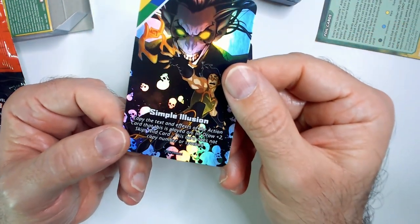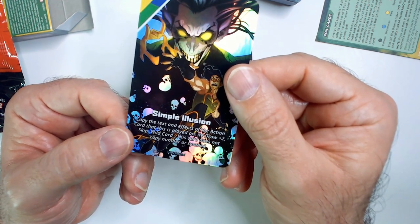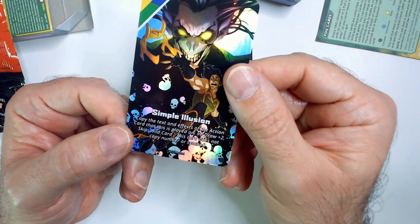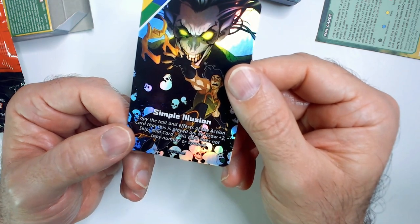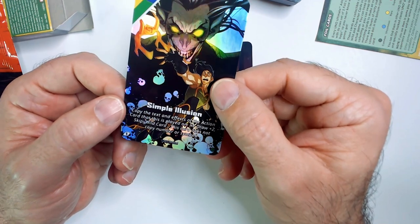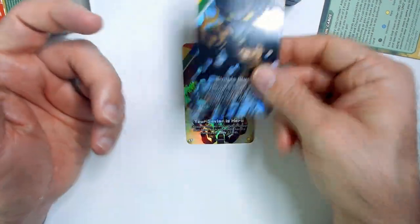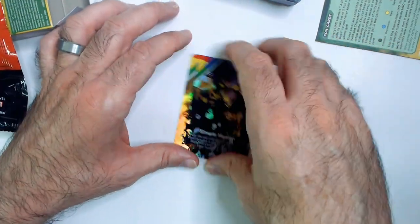Simple Illusion: copy the text and effects of the action card this card is played on — draw two, skip, a wild card. This card does not copy any number or symbol, so any special card. So if you play a draw two, this becomes a draw two; wild, and so on. That's pretty cool.